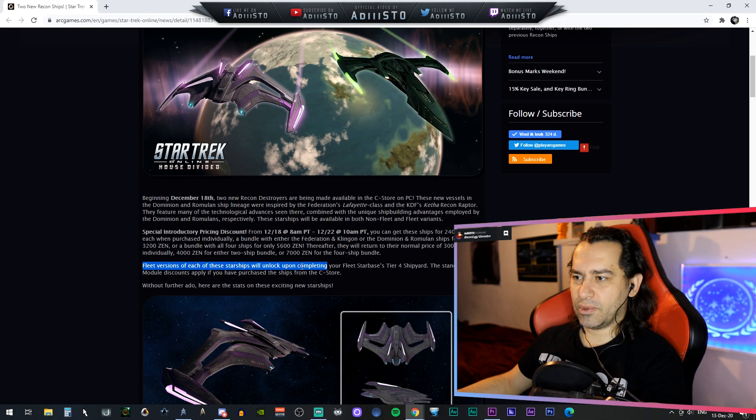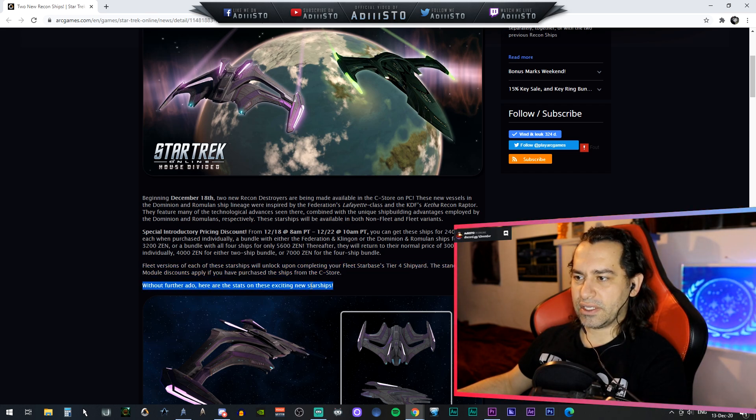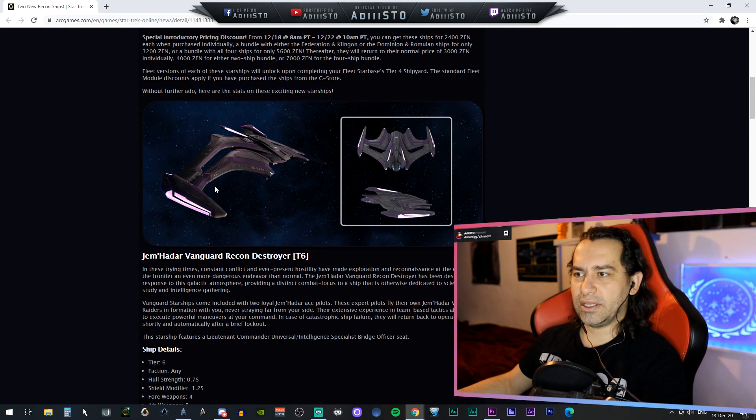Fleet versions of the starship will unlock upon completing your Fleet Starbase Tier 4 shipyard. The standard fleet module discount applies if you have purchased the ships from the C-Store. So we're getting the Jem'Hadar version first — this is the Jem'Hadar Vanguard Recon Destroyer.